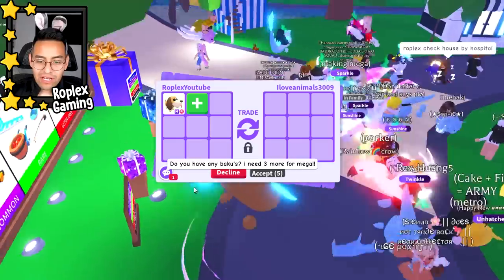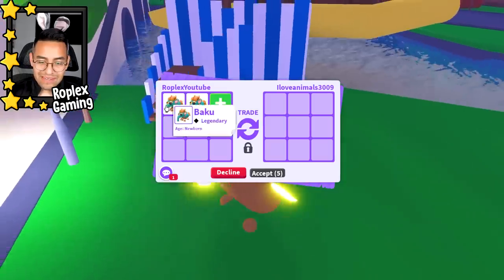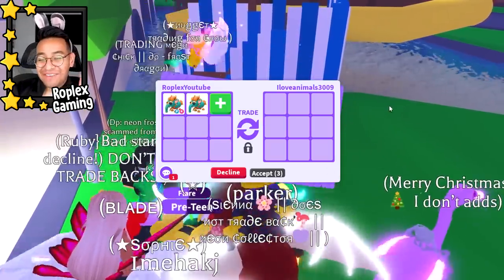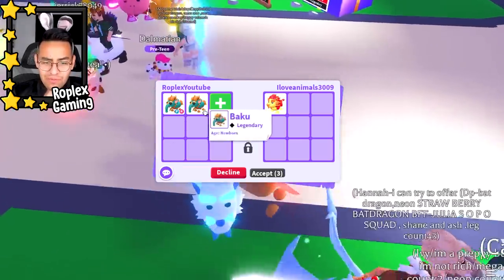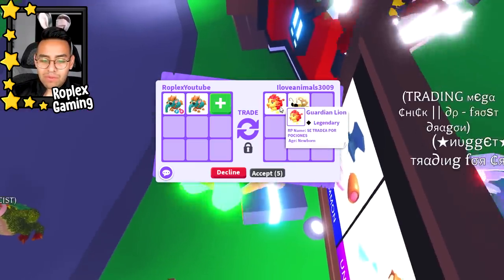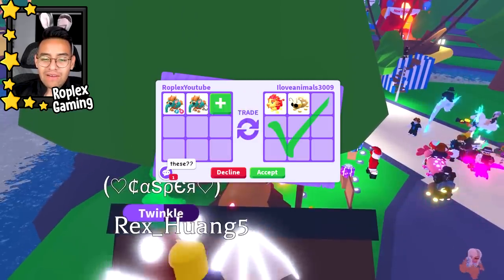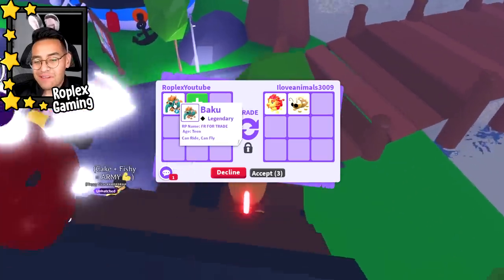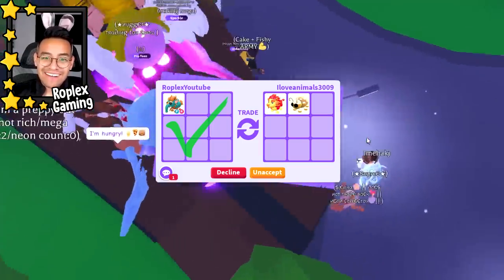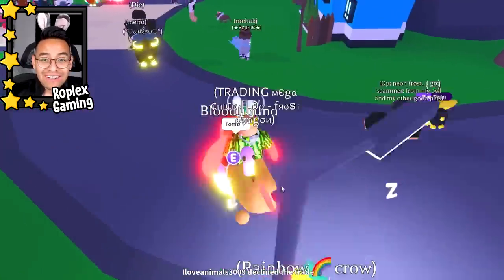She said 'yay!' Do you have any bakus? She needs three more for a mega - I only have two. I can't give away pets because we all saw where that got me - super broke. She needs three more and I only have two. They want potions - I'll do it for one fly-ride potion because the baku is out of game. I'm not gonna do it for two though. She declined. Dang it, all right.